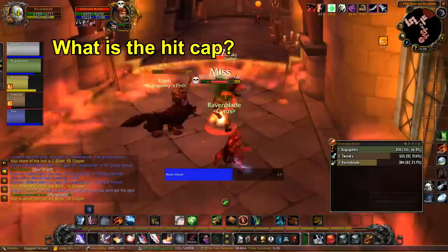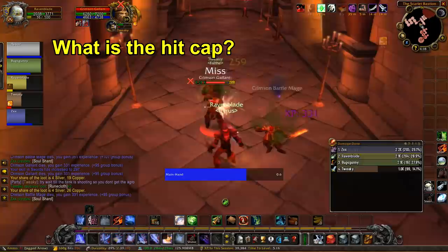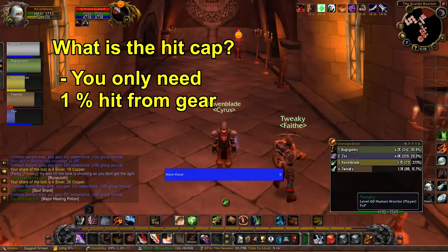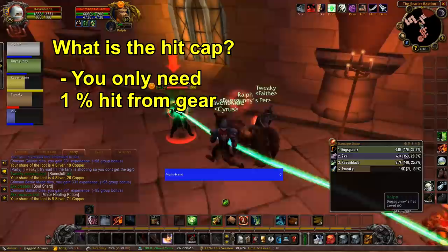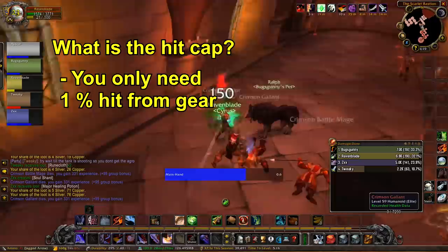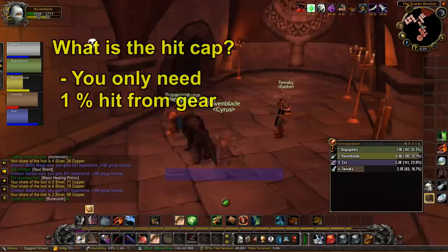First, let's clear up what the hit cap is for rogues. A lot of people have theorycrafted in the past that it was 9% for yellow attacks, but because of new theorycrafting, new testing, and new mathematics, it is in fact 6%. You already get 5% from your talents, which means you literally only need 1% from your gear — just the Blackstone Ring with 1% hit. Let me explain why, reading from the Classic WoW rogue Discord.